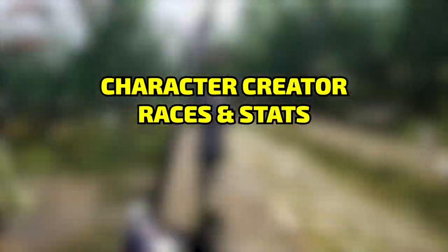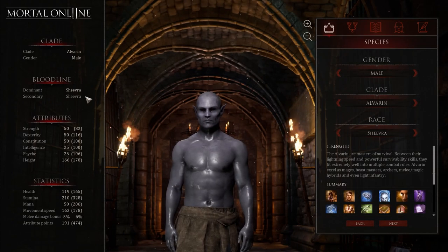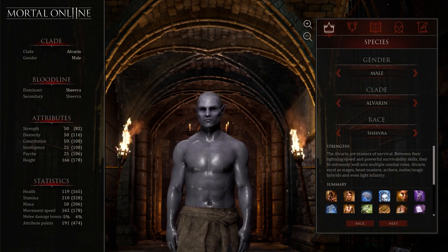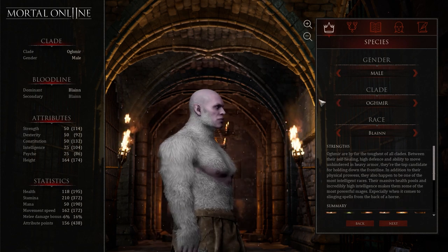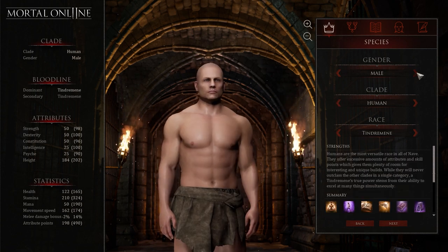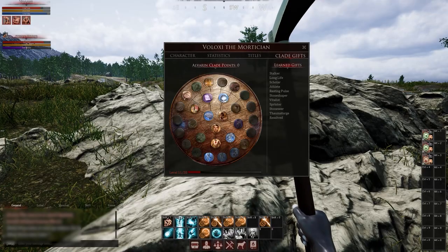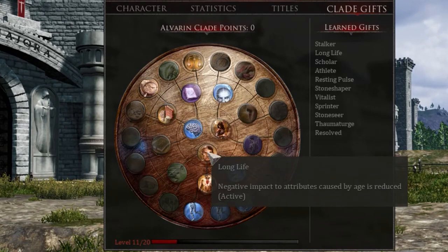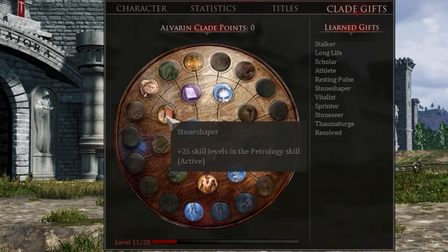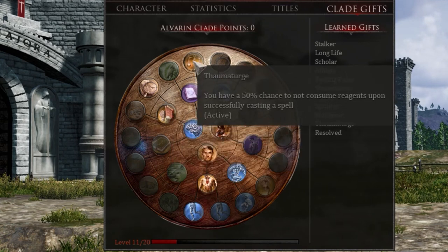The most important thing when you're a new player is the character creator. There are no classes in Mortal Online 2 — you just put points into what you want and choose your path. You can be a pure mage, pure archer, or hybrid everything. One thing that is really important and can't be changed later is your race. Races give you something called clade points, which are basically your talent tree, and every race is completely different.